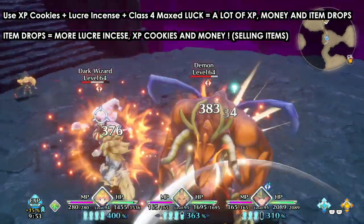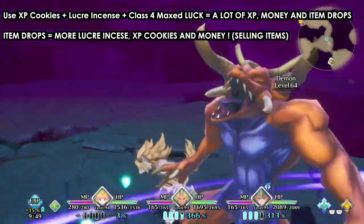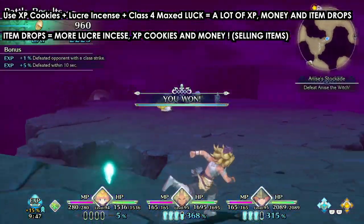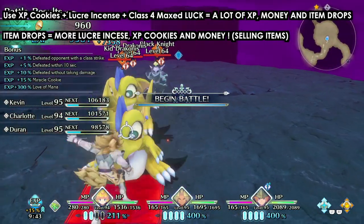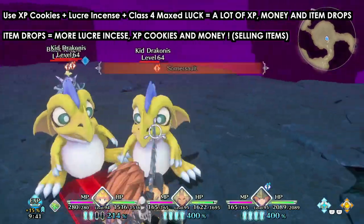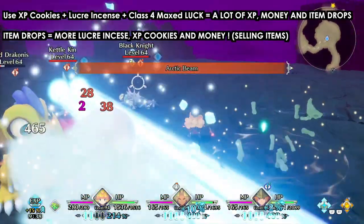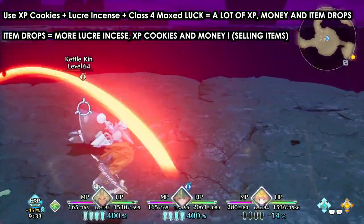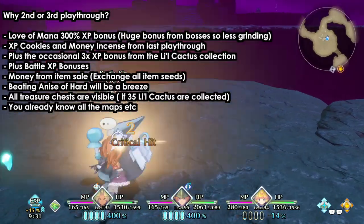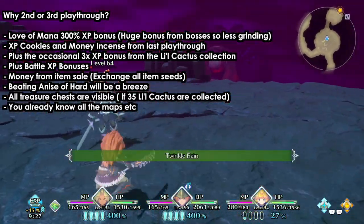We are using these XP cookies along with the looker. We will get XP, and at the same time we will get weapons and more drops from these monsters. If the drops turn out to be weapons, rings, or armor, we can sell those and get a lot of money. So you're getting XP and a lot of money at the same time.